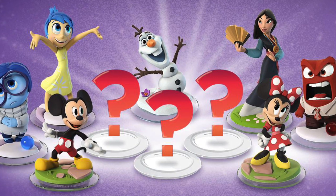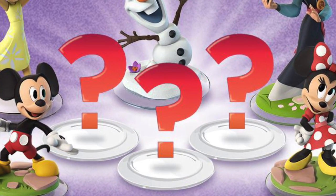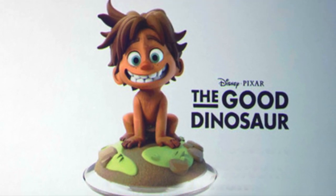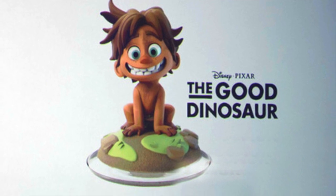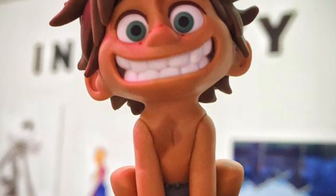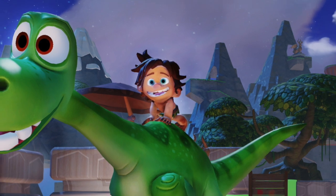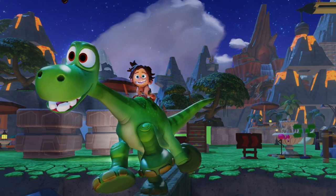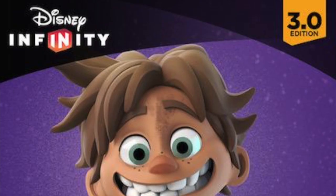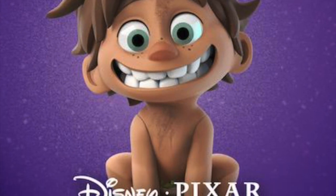Moving on, we also had three figurines announced. The first is Spot from The Good Dinosaur, the upcoming Disney Pixar film. The figure looks really nice — in hand he's got a massive grin and a full set of pearly white teeth. We also got a shot of him in action in the toy box, and they've really captured the sense of what Spot feels like in the film. This character doesn't seem to have its own playset but will be available to use in the toy box.